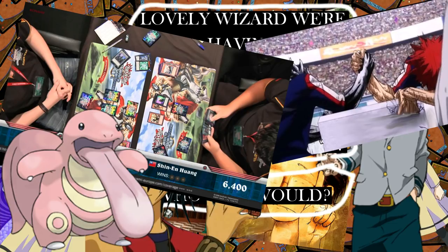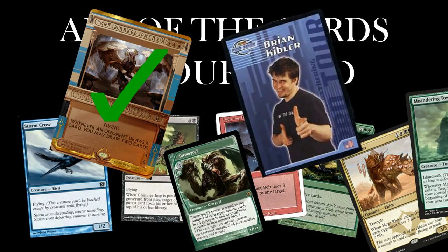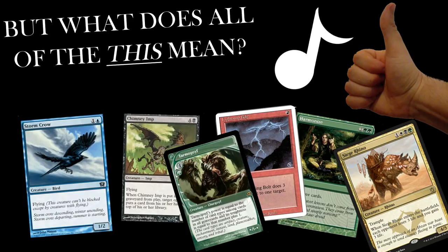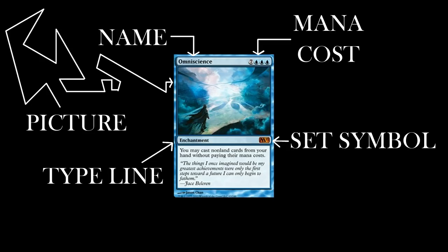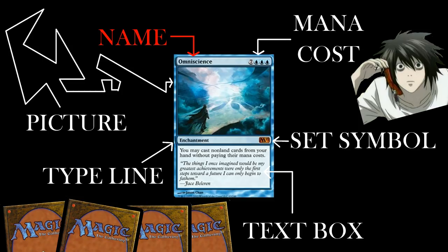But what does all of this mean? Get your notepads out, kids, because it's time to go over card anatomy. Every card has a name, mana cost, picture, type line, set symbol, and text box. The name is what the card is called, and you're allowed to have up to four cards with the same name in one deck — or one card, or as many as you want, but usually four, with one exception. Eight exceptions. The mana cost is how much and what type of mana you need to play the card.